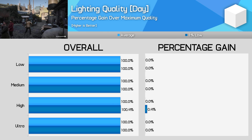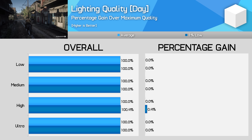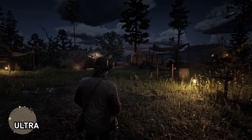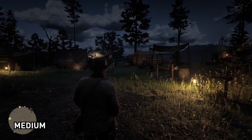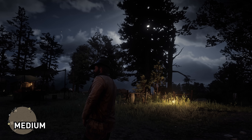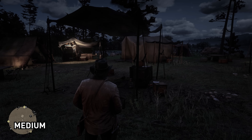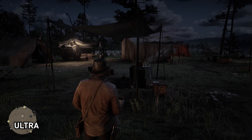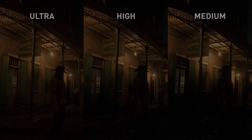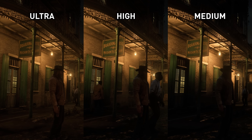Lighting quality is the first really interesting setting. In the daytime it doesn't have much of an impact on visuals or performance — I found it very difficult to spot any differences during the day. However, lighting quality at night has a huge impact on both visuals and performance. Lighting from point sources such as lamps illuminates other objects at a greater distance with ultra and high modes, and you get more accurate lighting from the moon. Lights also become dynamic on high and above, mimicking the flickering of oil lamps, whereas medium is more static. In Saint Denis at night, ultra lighting quality illuminates many more surfaces — scenes are brighter and more filled out compared to high or especially medium.